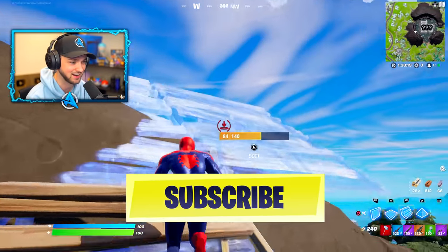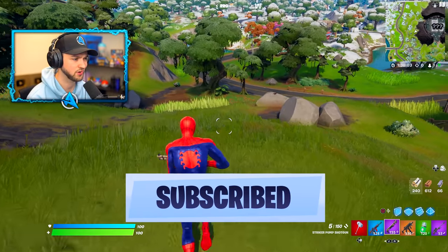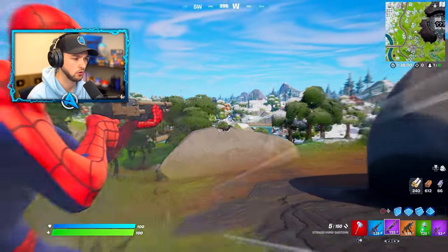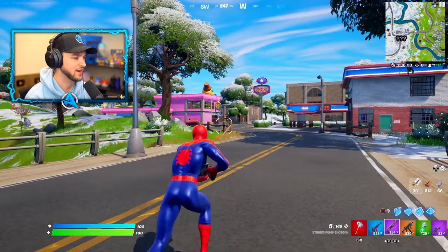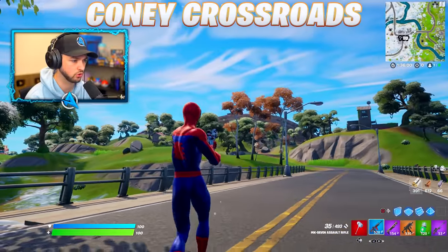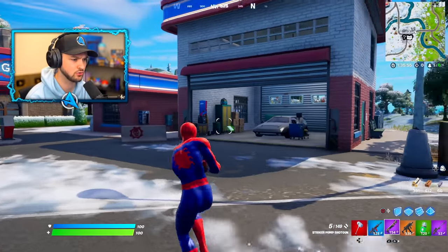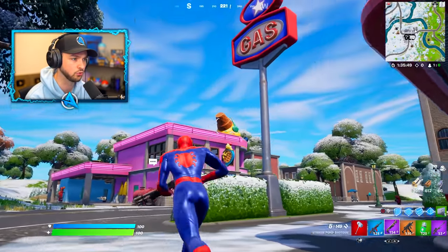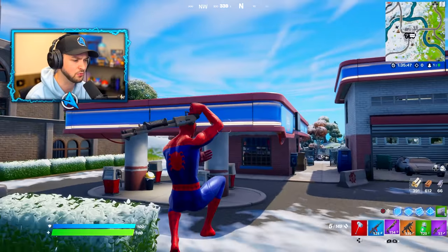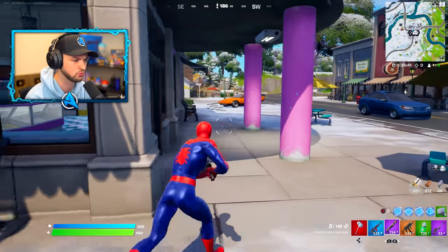Make sure you subscribe to see Spider-Man's mythic with all the updates coming out for Chapter 3. This adds such a cool dynamic to Fortnite. We are now making our way over to Corny Crossroads, just to the left-hand side of where we've come from. Brand new gas stations and our very first trap confirmed in Chapter 3 - the Armored Wall. This place is almost Spider-Man themed with the red and blue. Another NPC here and another one of those blue stones.